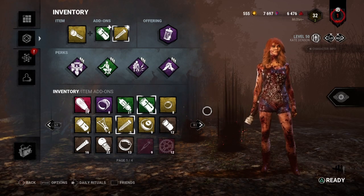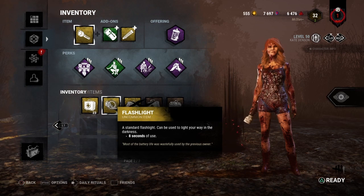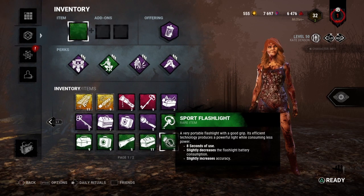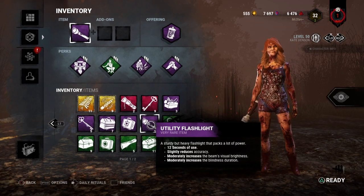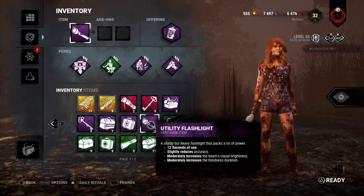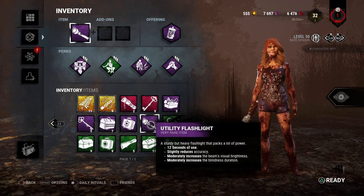Before I get into the saves, I'm going to go over the different types of flashlights and their add-ons. Of course, you start with the yellow flashlight — it's just called a flashlight. Then you have the green flashlight, which is a sport flashlight, and the purple flashlight, the utility flashlight. Now, all these flashlights work exactly the same way. The only difference between them is the blindness duration, the visual brightness, and the seconds you have to use them.